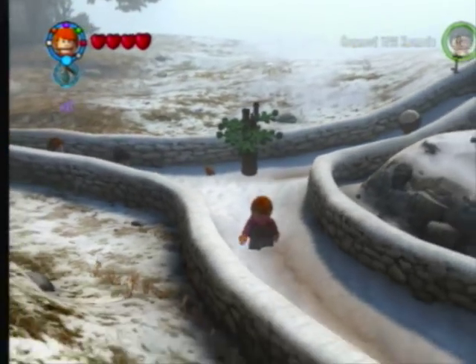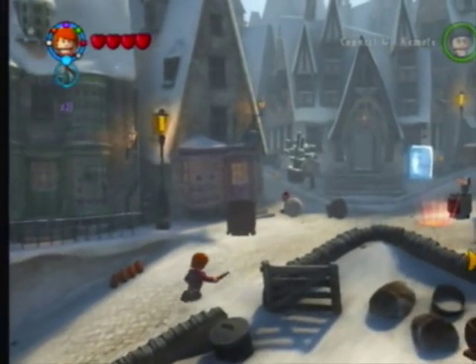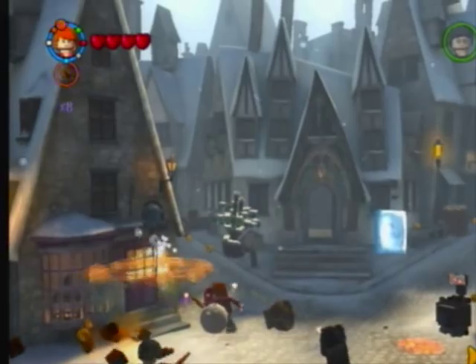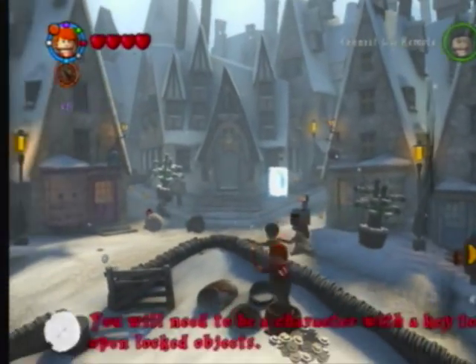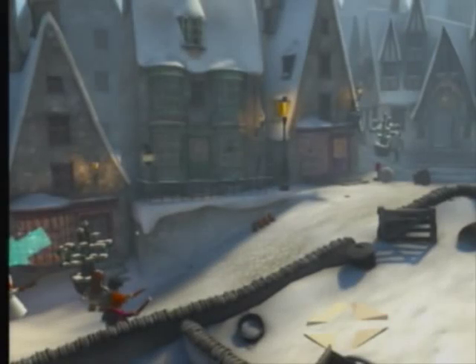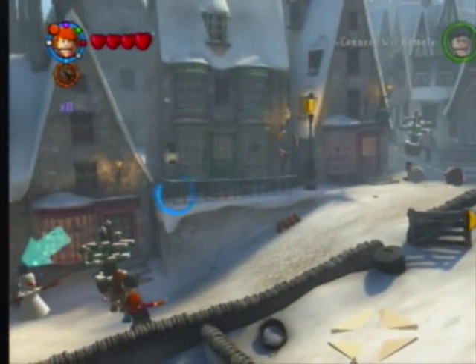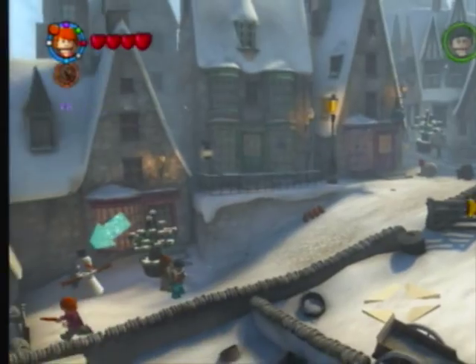The third one is in Hogsmeade so let's go straight down here. Once you're in here all you have to do is go straight up here. The red brick is just down here - there's a snowman. And you just have to hit it and you get the times 4. So that's where the times 4 one is.